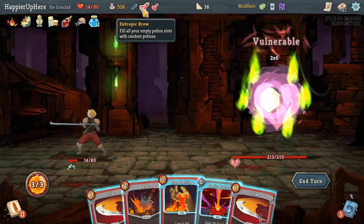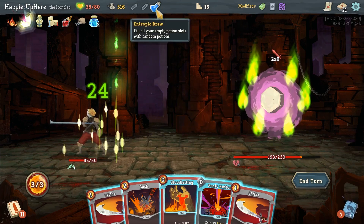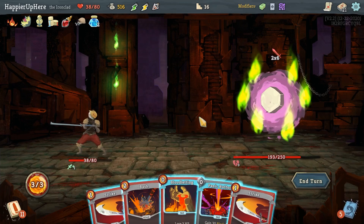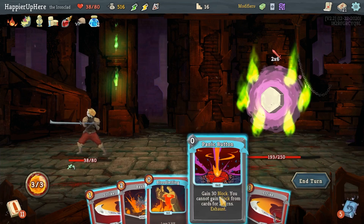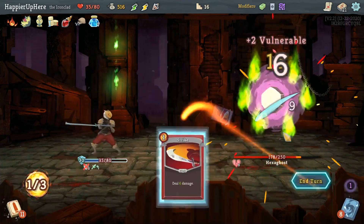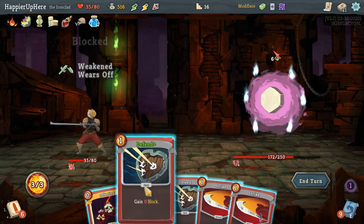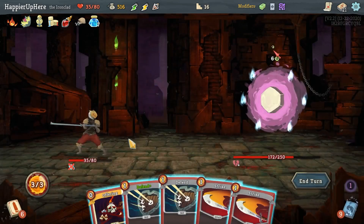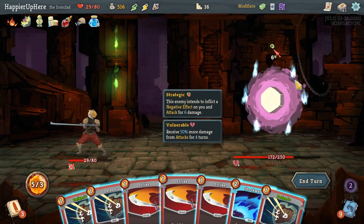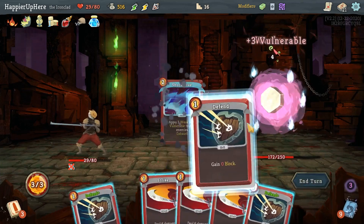Let me check if the bruises give me something good — nope. I might as well drink this. Nothing else I can do — I'll have to risk it. Panic Button, Bloodletting, Bash, double Strike. Not taking any damage this turn, but now there's 6 incoming and there's nothing I can do. Just got unlucky with the draw — even with less HP that wouldn't have helped.